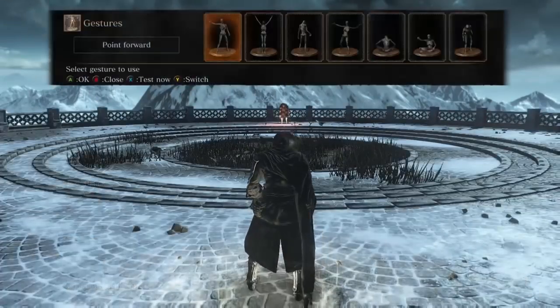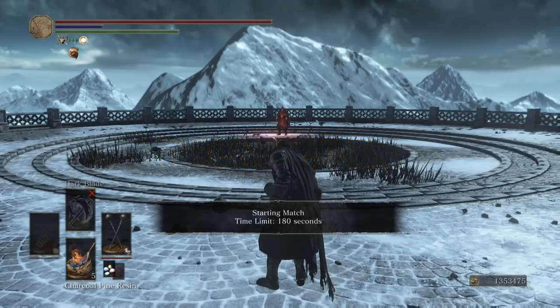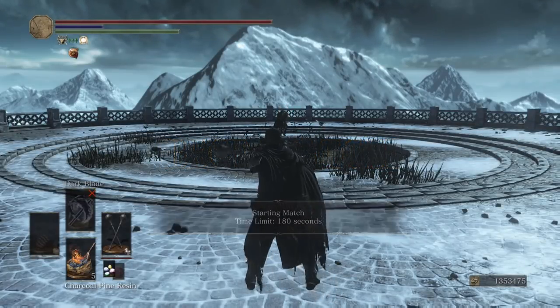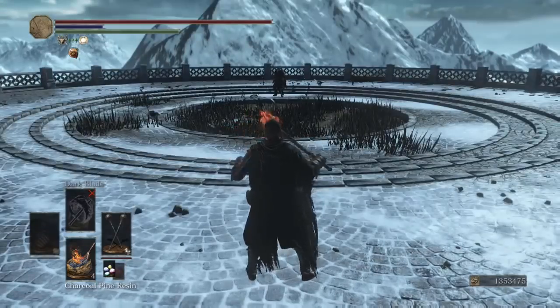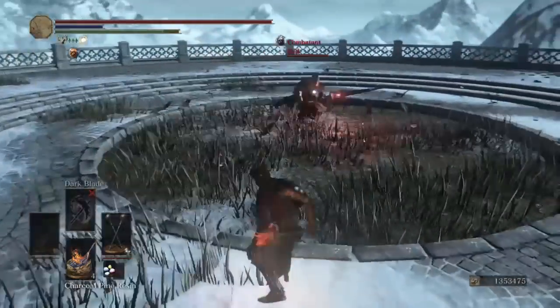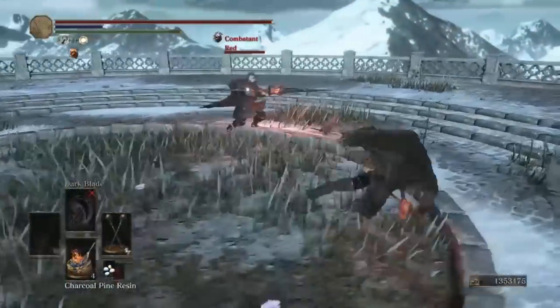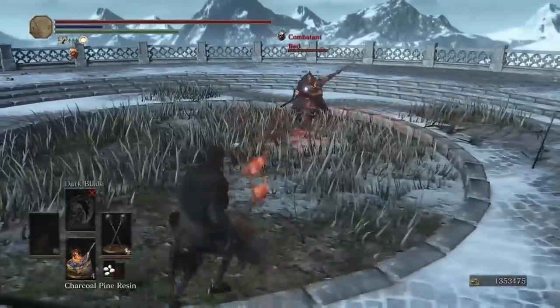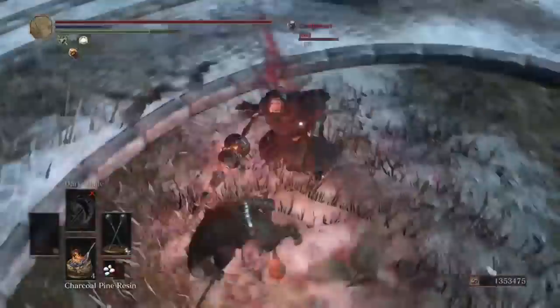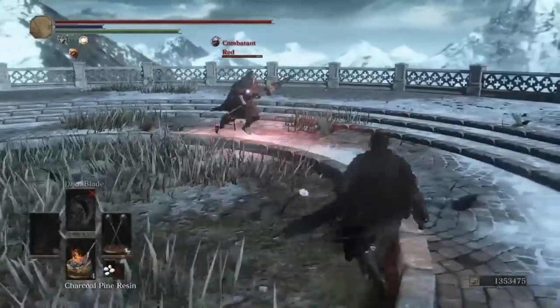You get the L1 dual-handed combo on these and it hurts - it outputs quite a bit of damage. After your initial R1, if you do R1 into L1 it acts like the second swing of the dual-hand combo. Let's see if we can land some of that L1 majesty - not on this guy. Super meta build right here boys, we could just parry him but I'm not going to go that route.